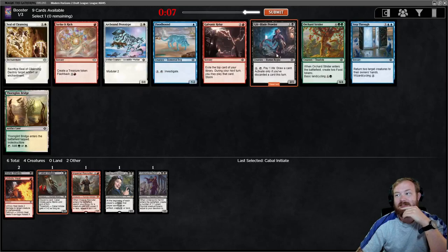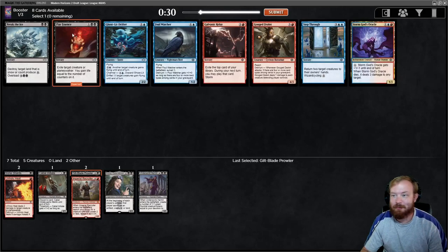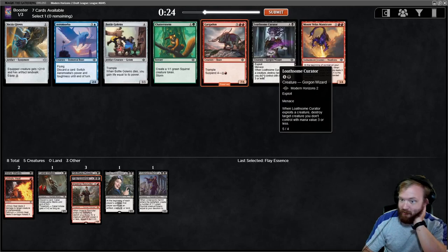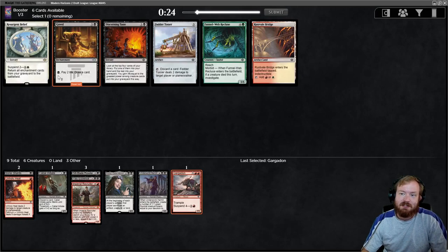Guilt Blade Prowler could be good, just drawing extra cards. We'll take Guilt Blade Prowler - I'll stick with what I said I was going to do. Flay Essence is a really good removal spell. Gouged Zealot would not be bad either - we have a lot of ways to enable Delirium. I do like Gargadon a lot. Curator is a way to get rid of Braids if she's causing a problem. We're gonna take Gargadon - it's just so crazy strong.